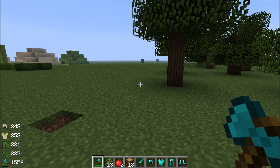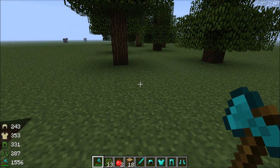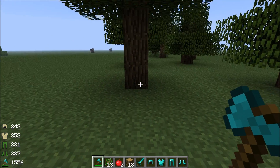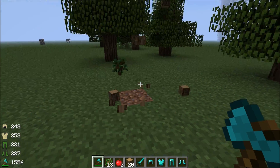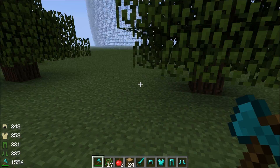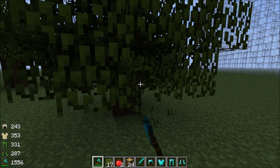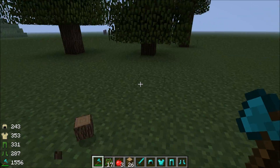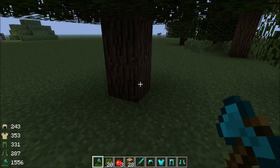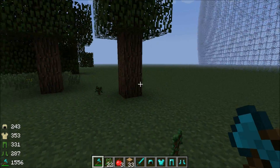So our first mod is Tree Capitator. I like this mod because I really hate cutting trees in Minecraft. So if you don't like to cut trees in Minecraft, you just hit the bottom block with your axe — I won't destroy it instantly because I am in creative mode — but once you destroy that bottom block, it will destroy the entire tree, which is very nice.